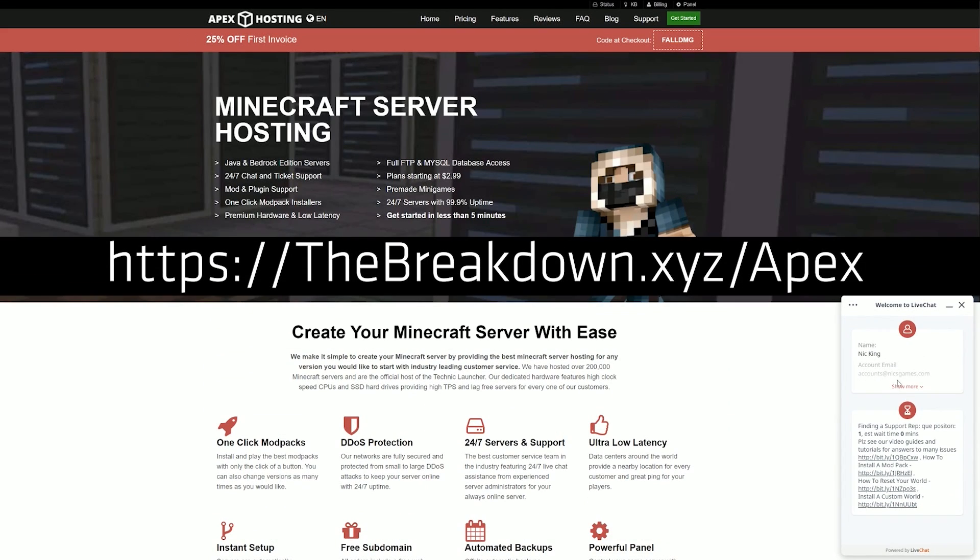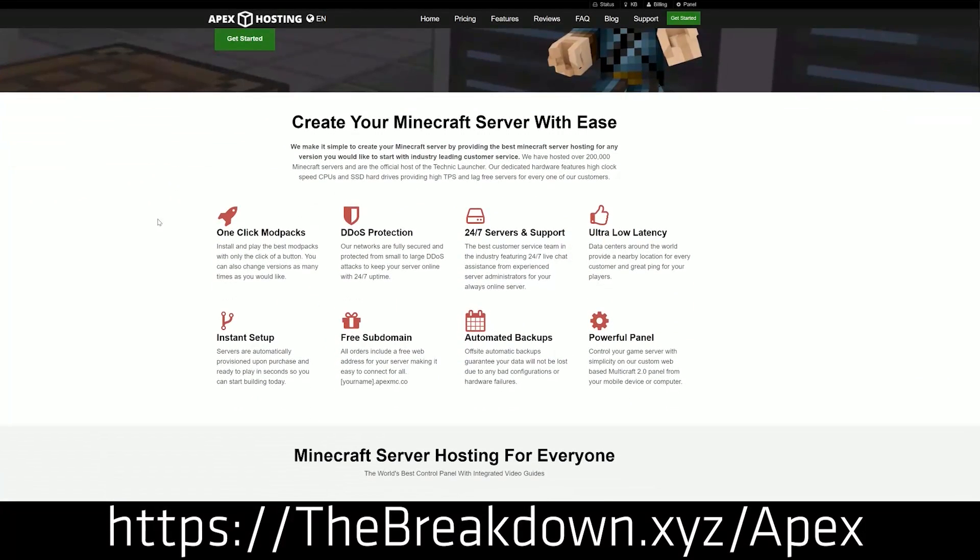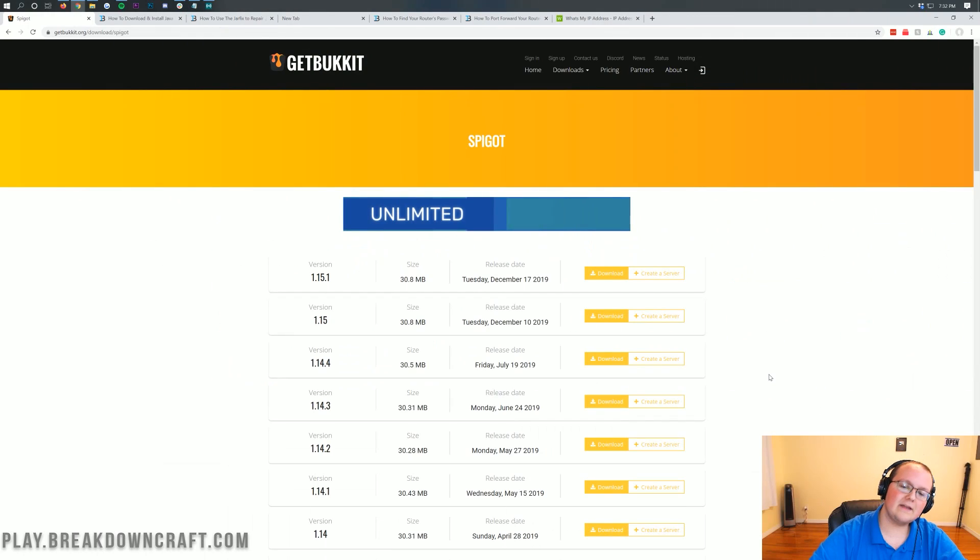They were generous enough to sponsor this video, and we love them so much it makes perfect sense. Go check out Apex at the first link down below — thebreakdown.xyz/Apex — to get your Spigot server set up with no port forwarding needed. All you need to do is get your server set up, click a few buttons, and you're done. You can give the IP to anyone, no problems. Nevertheless, let's go ahead and get your Spigot server set up.